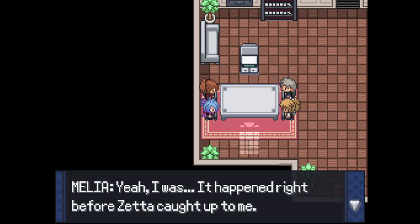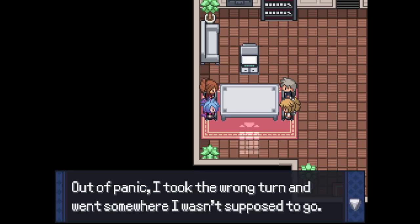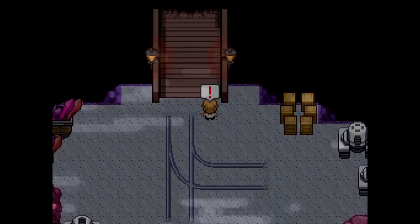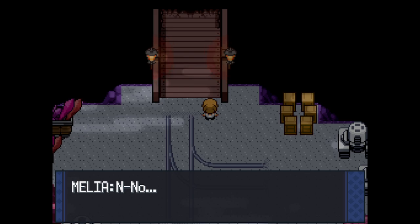'So you were recruited?' 'Yeah, it happened right before Zeta caught up to me. Out of panic I took the wrong turn and went somewhere I wasn't supposed to go - that's when I met them.' Quick note: when I went back to do leveling and EV training and mining rocks, I went within Ameth's Cave. Be careful - at this point in the game I kind of got soft-locked. As long as you don't save at that point you can close and reopen the game, because going lower in Ameth's Cave triggered the entire cutscene script.